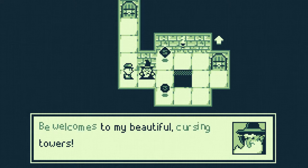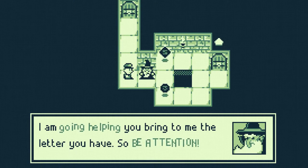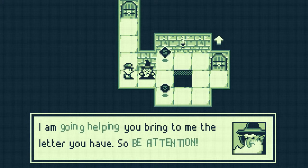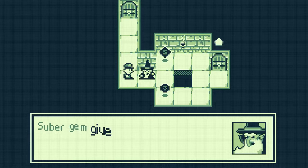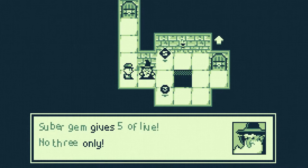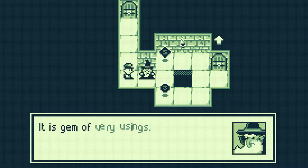Be welcomes to my beautiful cursing towers. I have mail for you. I am going helping to bring you the letter, so be attention. Some rooms you need the super gem to exit. Super gems give five of life. No three only. So this is the English they were talking about — it's only the wizard that has the English. It is gem of very usings.